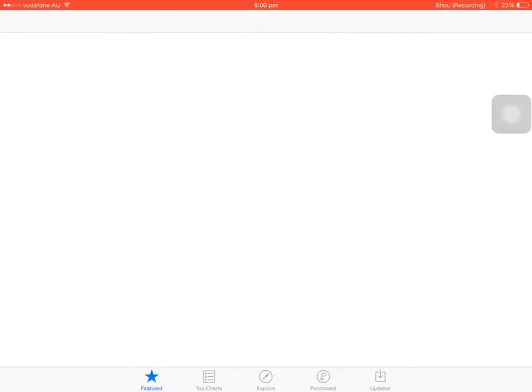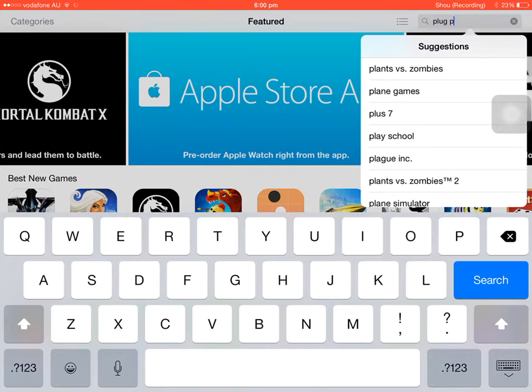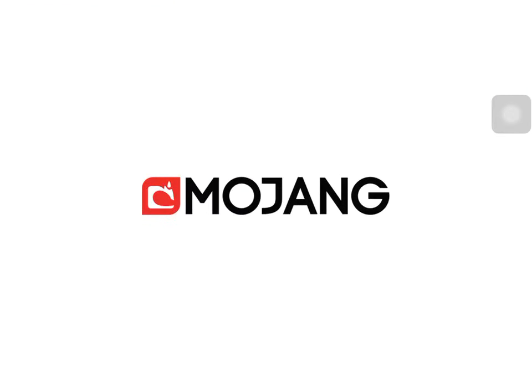Go to the App Store, just type in Plug PE and it'll come up. It will cost you a little bit of money — just around two dollars — but it is worth it to get loads of cool commands in Minecraft.